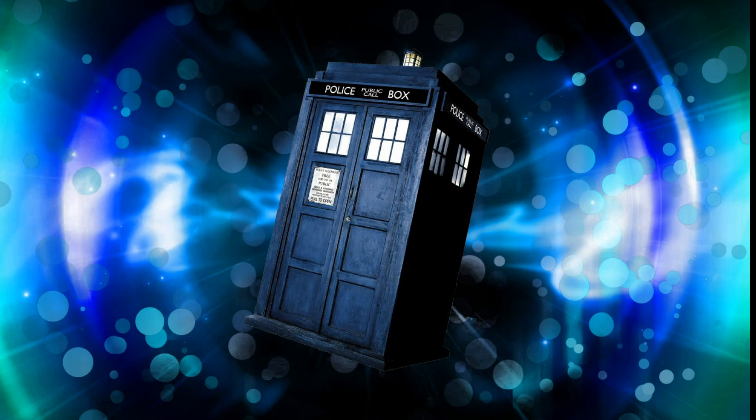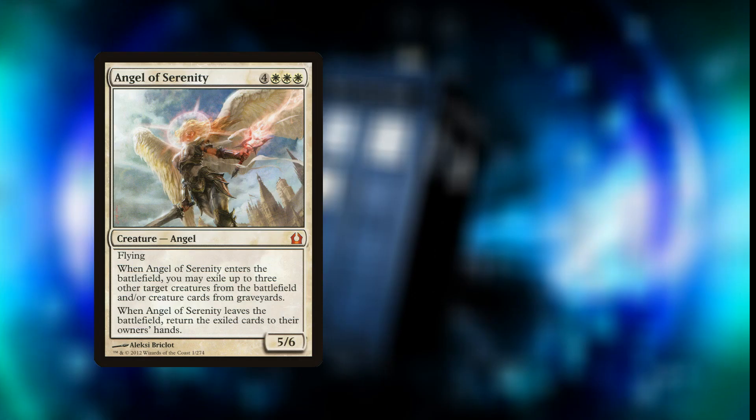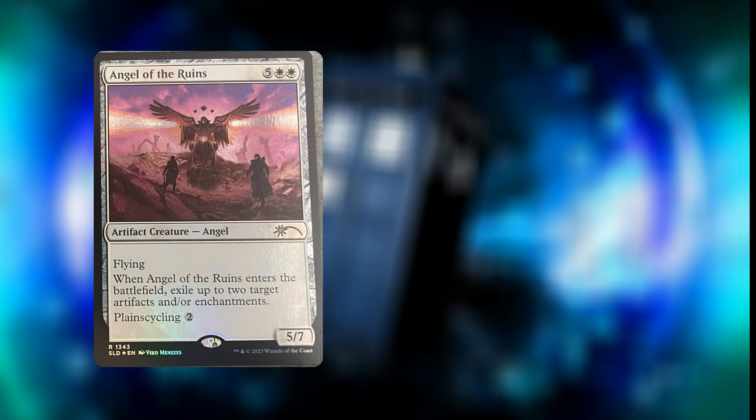Now we'll repeat the process with the foil versions — hopefully we'll have a bit more luck. Angel of Serenity in foil from Return to Ravnica is $13.65. Angel of the Ruins — there was a Secret Lair drop, number 1343, not that long ago — currently going for $2.85.